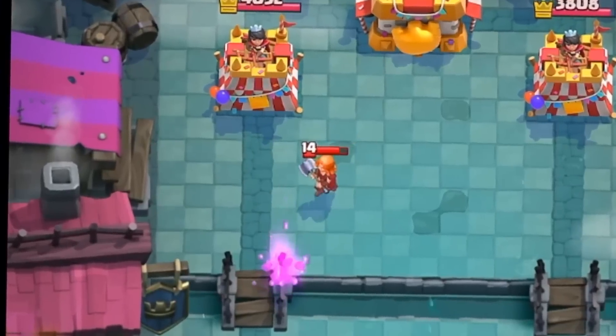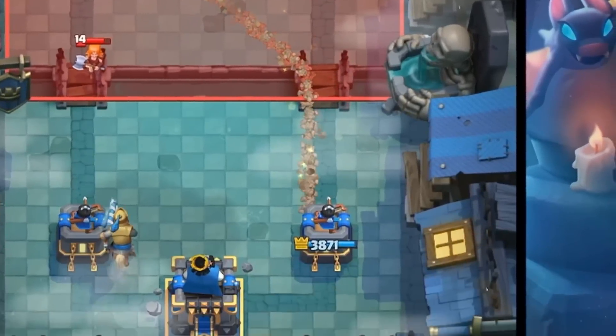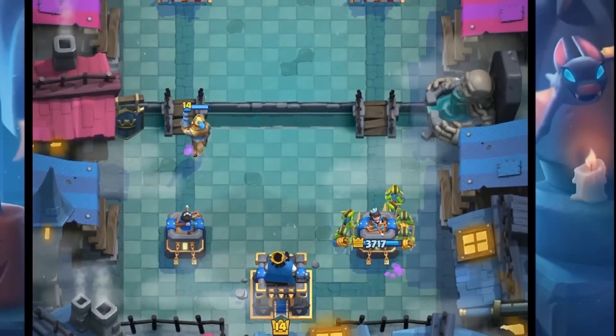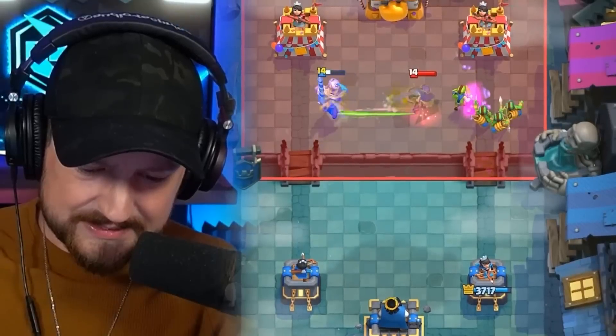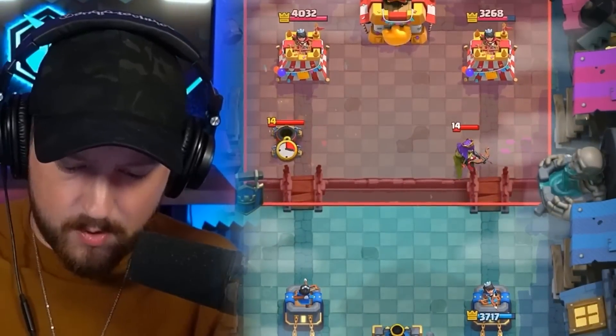If I go Prince over here left lane for this Valkyrie, do we see a Graveyard? A Miner? Miner, meet the new and approved Goblin Gang. We destroy the Miner over here right lane. We got a Prince counter pushing left side of the arena, forcing out some pressure. Archer Queen in the middle. It might go invisible, or we might see an Electro Spirit. The Goblin Gang locks on there. That's actually not terrible.